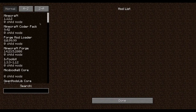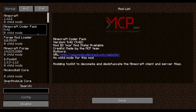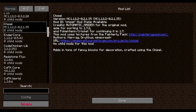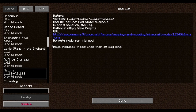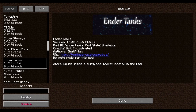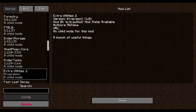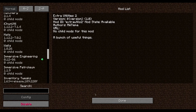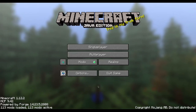We have Coder Pack, Ender Core, Chisel, Refined Storage, Natura, Ender Tanks, Extra Utilities, Ender I.O. We have a lot of mods and I'm not going to be able to cover all of them.